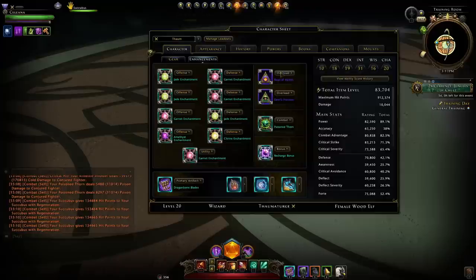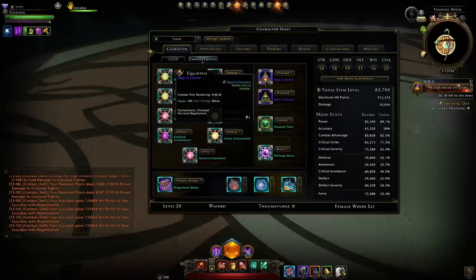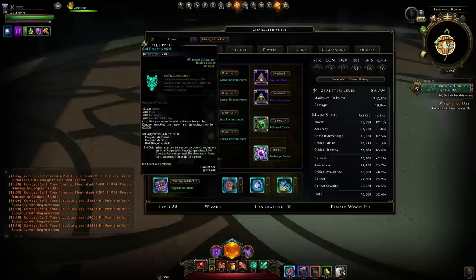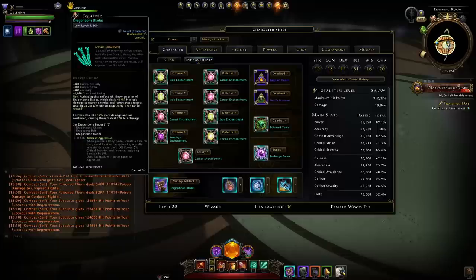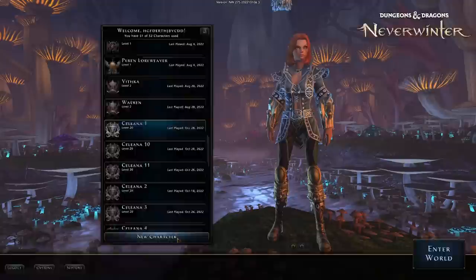We're using these two overloads — completely best in slot. You can use ones against particular enemy types for specific content, like the Drow one in the new dungeon, but they only last an hour so I'll probably avoid those. For artifacts, I have high item level ones with the most offensive stats: the Neverwinter Standard, Jewel of the North, Dry Red Dragon's Mark, and the Dragon Bone Blades — a great debuff artifact increasing damage dealt to the target and reducing their damage.